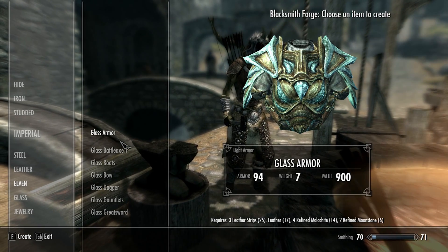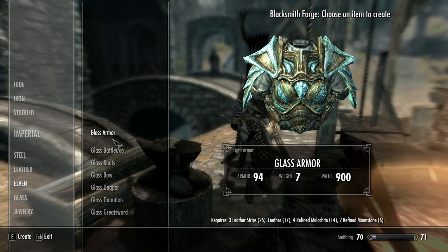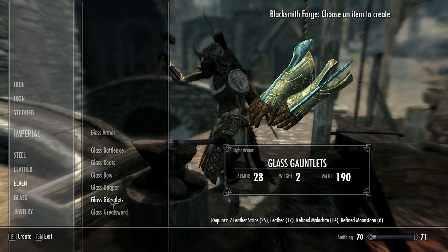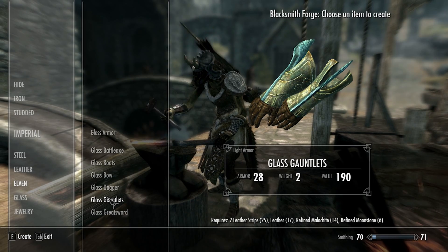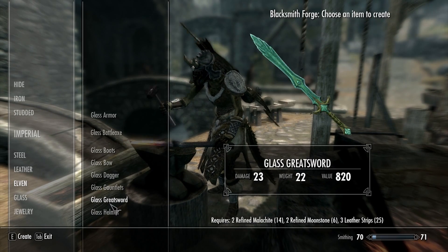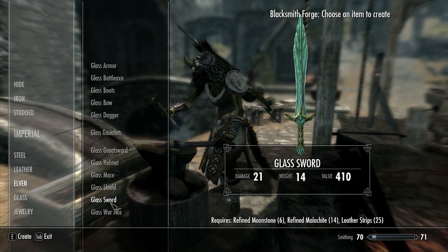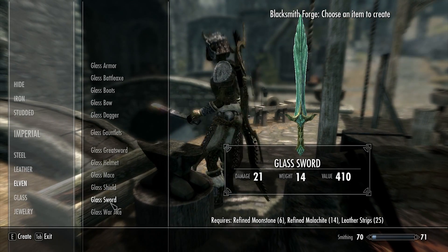Wow, I need a lot of refined Moonstone. I've got plenty of Malachite, plenty of strips. The gauntlets are one, the helmet's one, the shield — oh no, I don't need a shield. Sword — 21. That's not too bad.